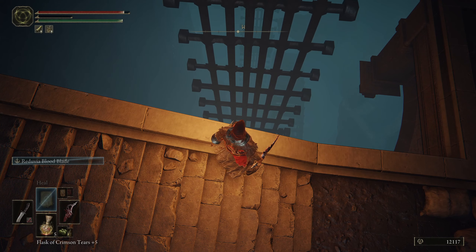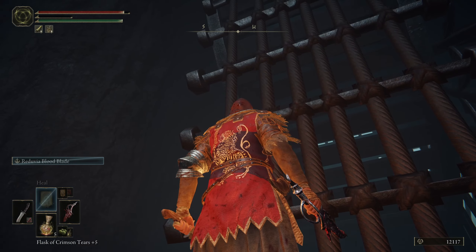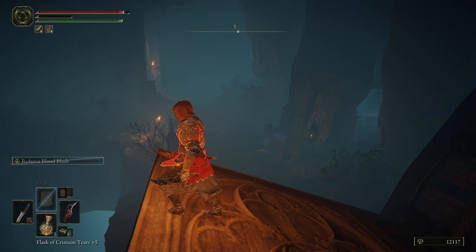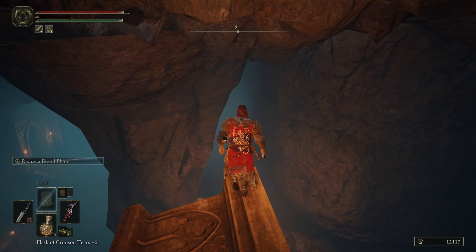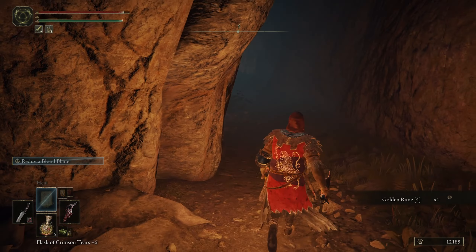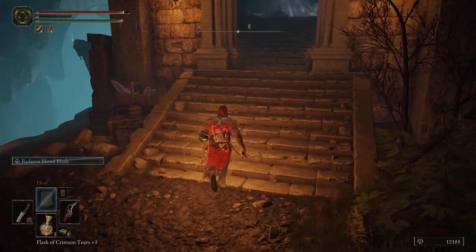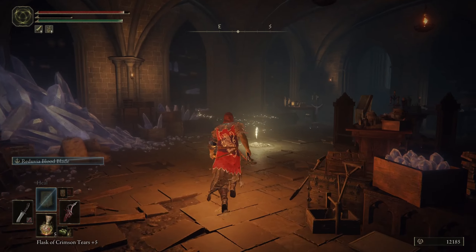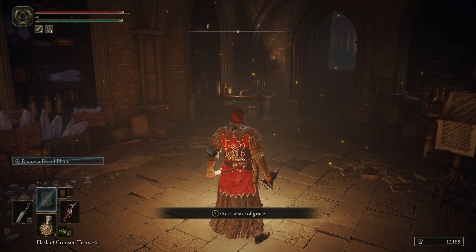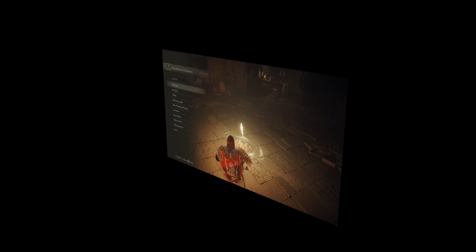We'll get a class 3 somber smithing stone. Now we gotta ride this wheel up. It can be a little tricky at the top for where we want to get off. I'm gonna wait for the next one. I was able to do it — I was nervous about that. Golden rune 4. We're at 12,185 runes — that's about 7,000 shy of what we need for a level up.